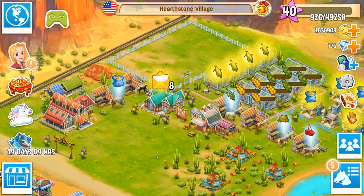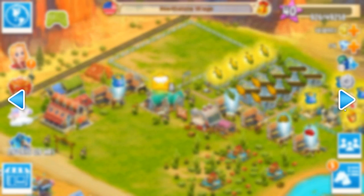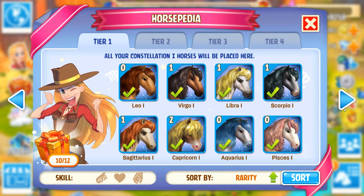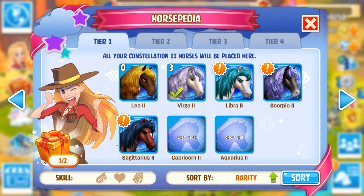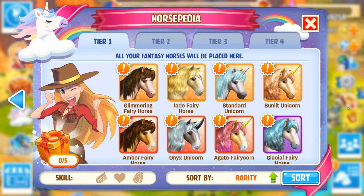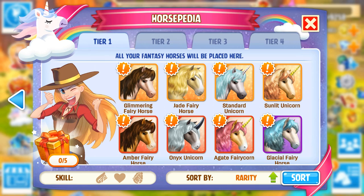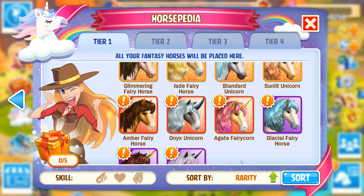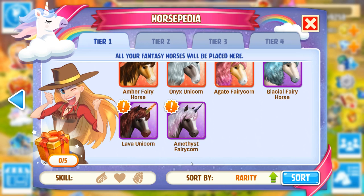Now to get really excited because the Horsepedia - thank you guys for letting me know - actually has all of the new fantasy horses listed. You have to go past the normal horses, past the year one constellation horses, and past the year two constellation horses right here. Oh my gosh they're so pretty! I'm so sad we didn't get the Scorpio 2, it was so pretty. And then the very last page - look at this! You have your glimmering fairy horse, jade fairy horse, standard unicorn, sunlit unicorn, amber fairy horse, onyx unicorn, agate fairy corn, glacial fairy horse, lava unicorn, and amethyst fairy corn.